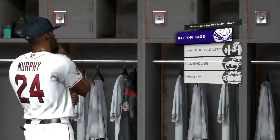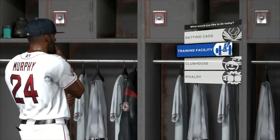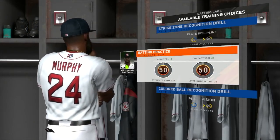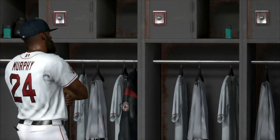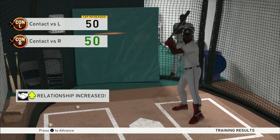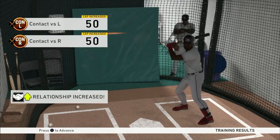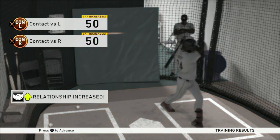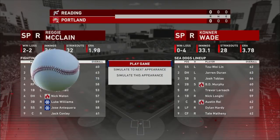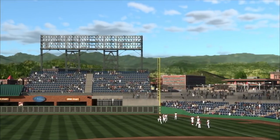Portland has a game against Redding and before the game BD has some options - work on lifting iron, kick it with the homies, or talk trash to the other team. We pass on all three because we need help at the plate, especially with PCI on. We go to the batting cage and are able to up our contact rating to 50, both for righties and lefties. BD will be batting cleanup today - let's get into the action.